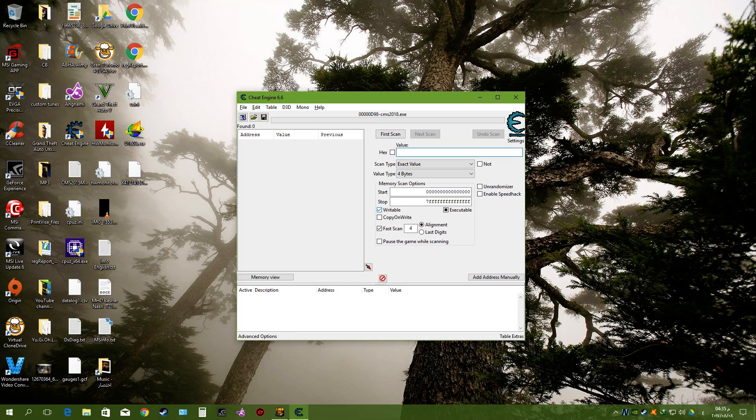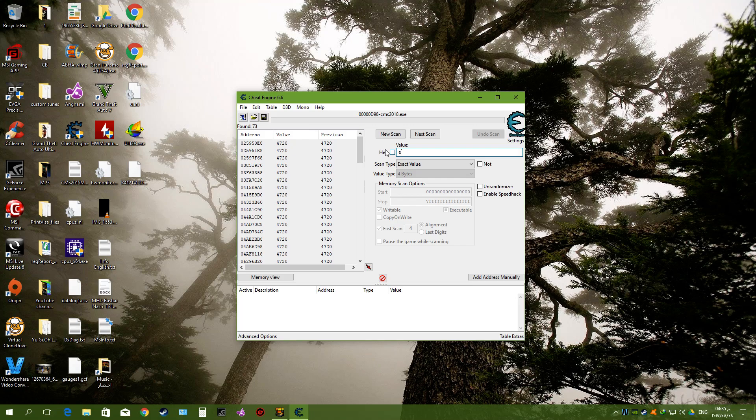Go back and type $4,720, then hit 'First Scan'. So now we have all these values here. You have to go back into the game and change your cash amount — buy a part or fix a part or whatever. Just go and buy something.